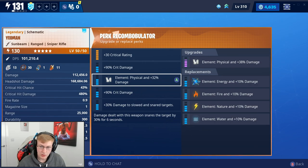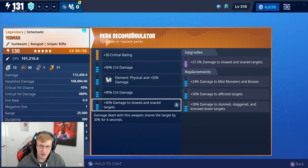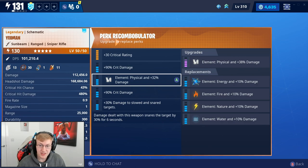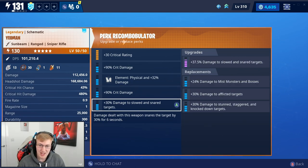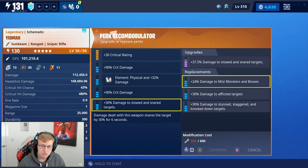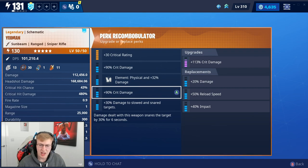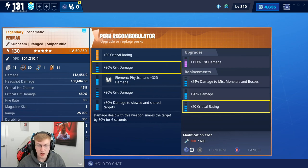If we changed off physical — well, we could keep physical and then primarily just use it for mist monsters. Or if you were going purely for bosses and stuff like that, you'd obviously change this perk to damage to mist monsters and bosses — that would shoot up the damage percentage so much. The damage on snared targets is good, but it only makes sense to keep slowed and snared if you're aiming for mist monsters. It's got impact on a sniper — why would you want that? You could take the critical up though, but 43 percent is quite high. One magazine size is a slow weapon — you definitely can't be running around with just that.